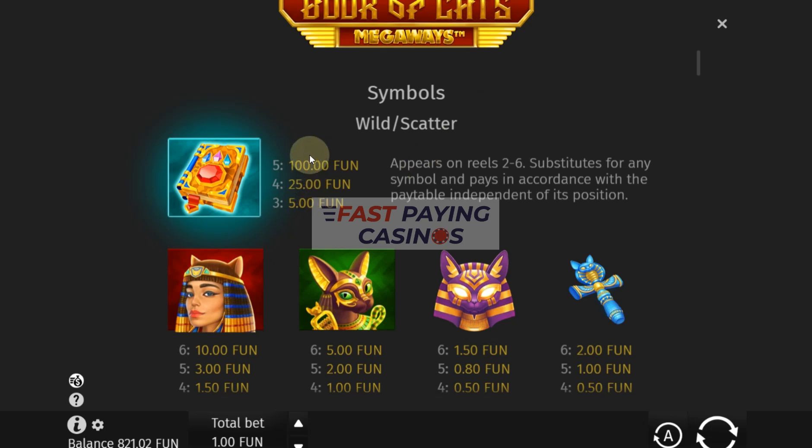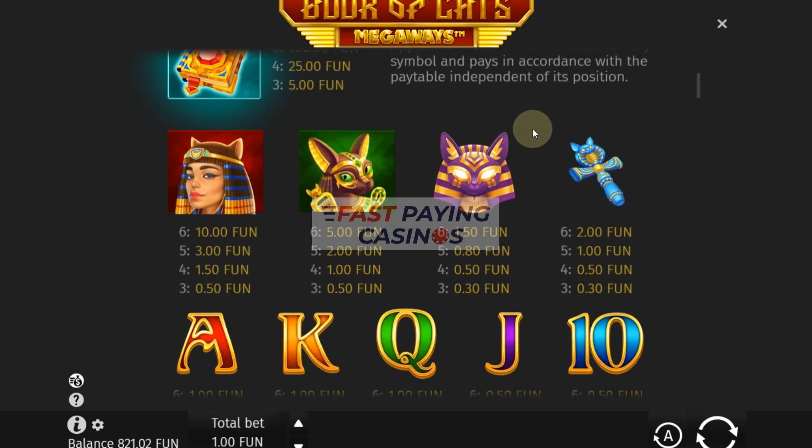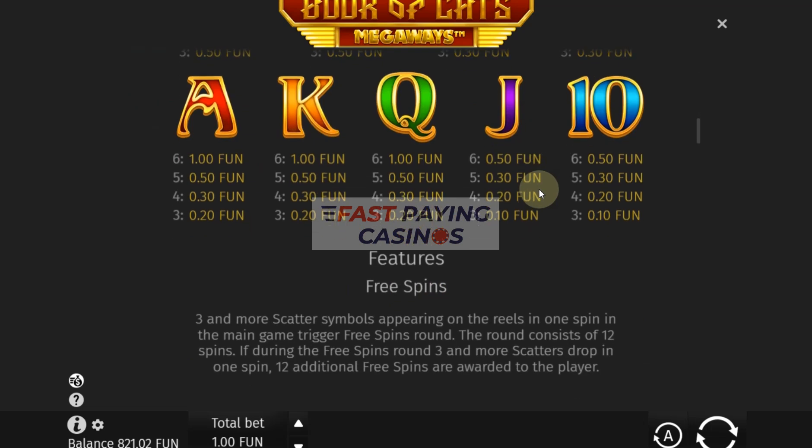You get 5.25 or 100x for three, four or five of your mills on reels two to six. There's your top paid Bastet at 10x, 5x for the cat or sphinx mask, whatever it is — 1.5x. Two for the Ankh, although I'm not sure why that's listed the other side when it's actually higher. You get 1x for the card values down to Queen, and for Jack and 10 it's 0.5x.